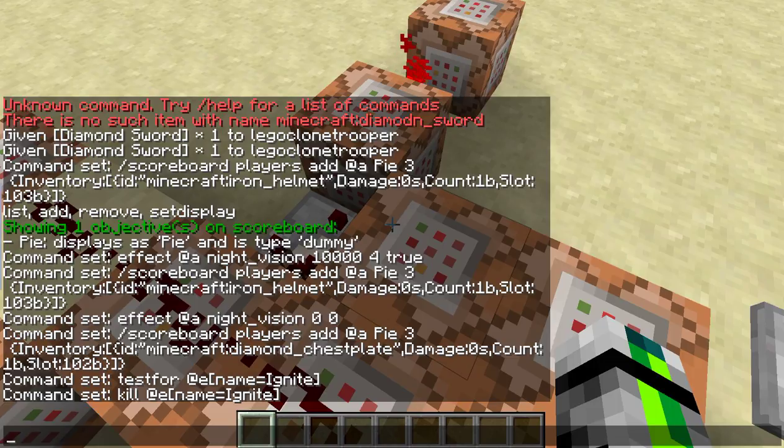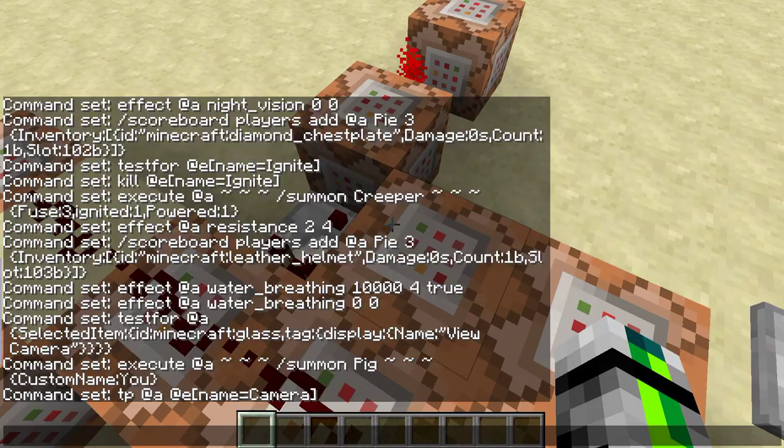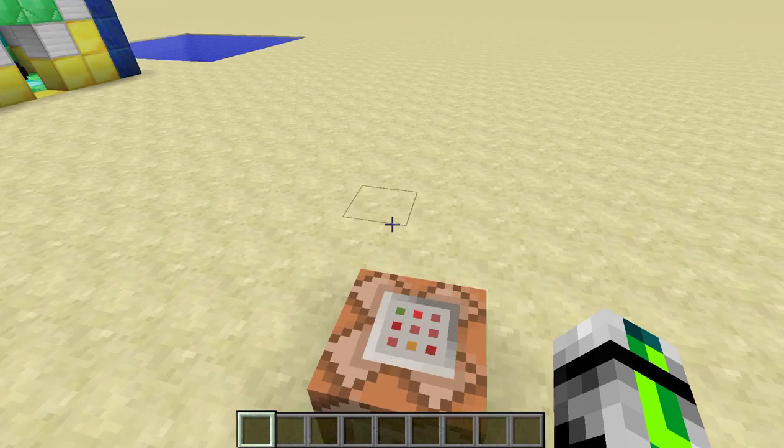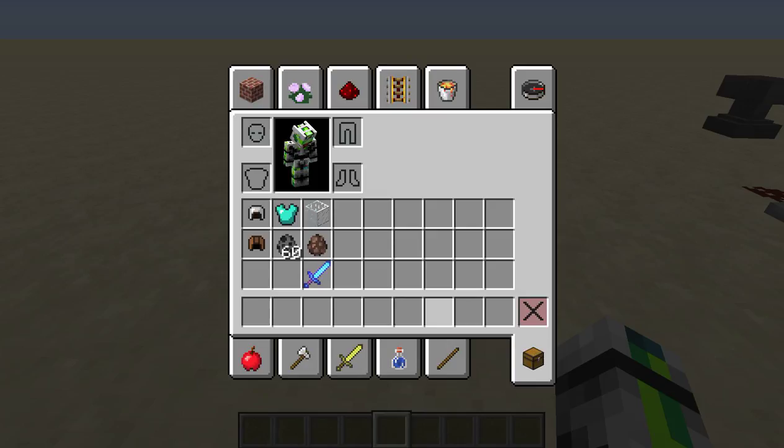To summarize the command blocks: the first section is for the night vision goggles, the next section is for the explosive TNT chest plate, then the water breather section, and from there to the end is the camera. Thank you guys so much for watching — if you enjoyed it leave a like, comment down below if you like these commands, and I'll see you guys next time.